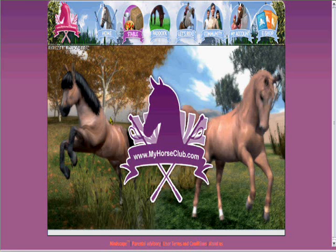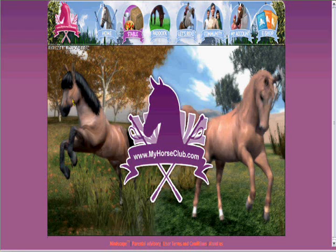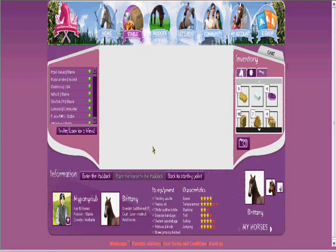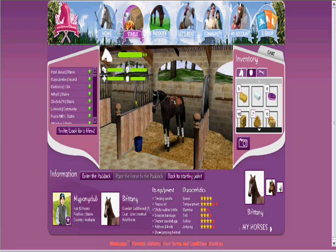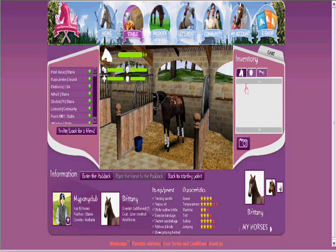Just click on Stables. If you're a new player you should go to the stable first. These 3D parts are run by Java — make sure you have the correct version of Java or it won't work. It's a loading screen. This is the stables — it's very pretty.